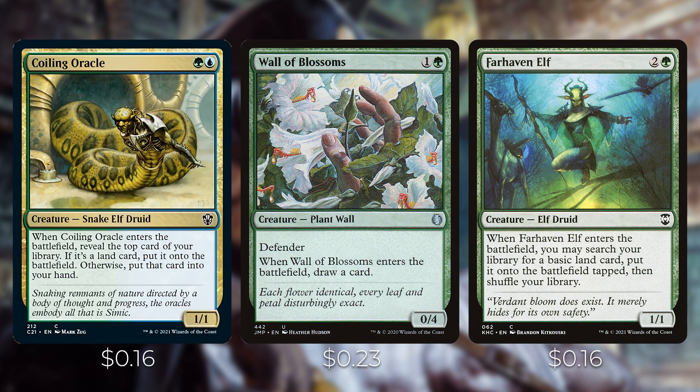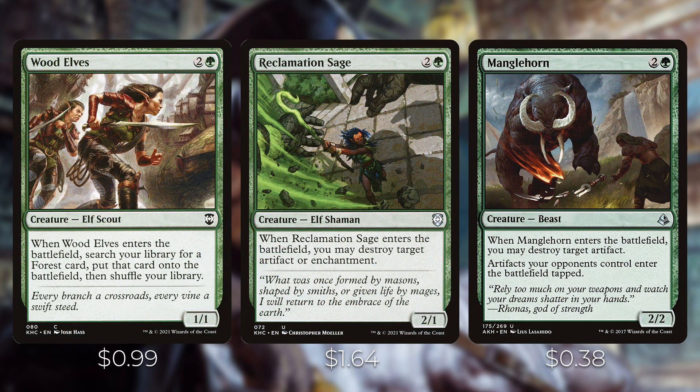Next, let's go over the creatures with enter-the-battlefield abilities. Coiling Oracle — when it enters, reveal the top card of your library: if it's a land, put it onto the battlefield; otherwise put it into your hand. Wall of Blossoms — when it enters, draw a card. Farhaven Elf — when it enters, search your library for a basic land and put it onto the battlefield tapped. Wood Elves does the same except searching specifically for a Forest card, so with something like Breeding Pool you could fetch that — though we're on a budget here.